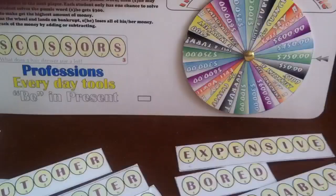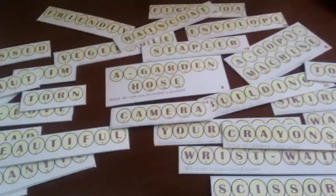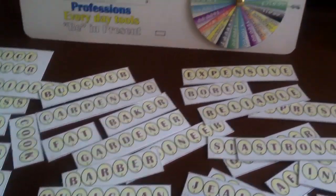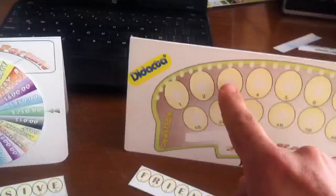Before he spins the wheel again, if he wants to say a vowel, he has to buy it — it actually costs 200 dollars. Sometimes it's a very good strategy to buy a vowel. He can say it, and if he gets it right, you put it on the board.